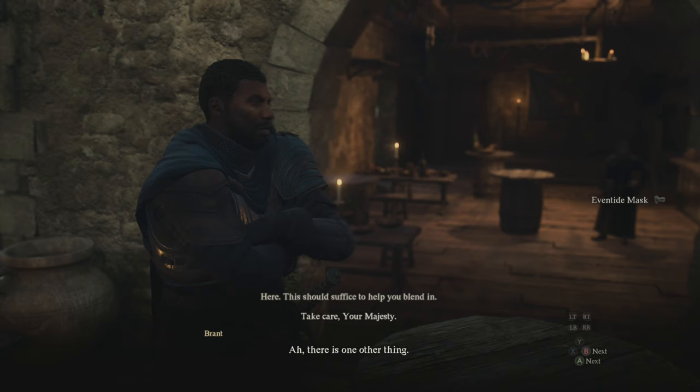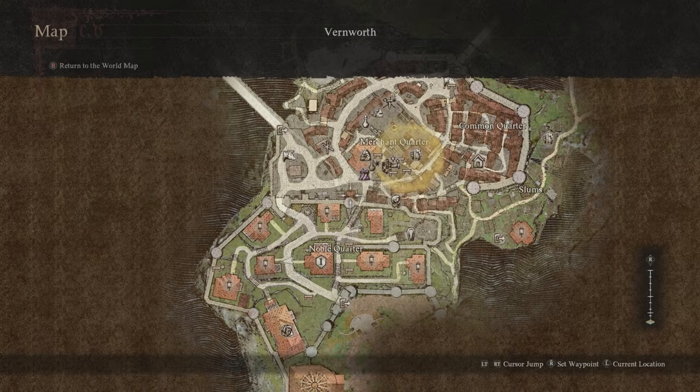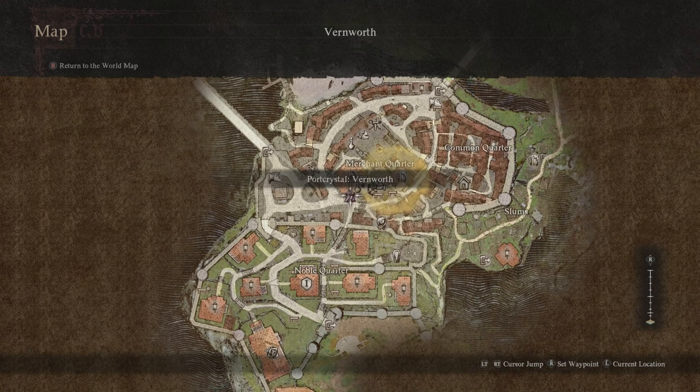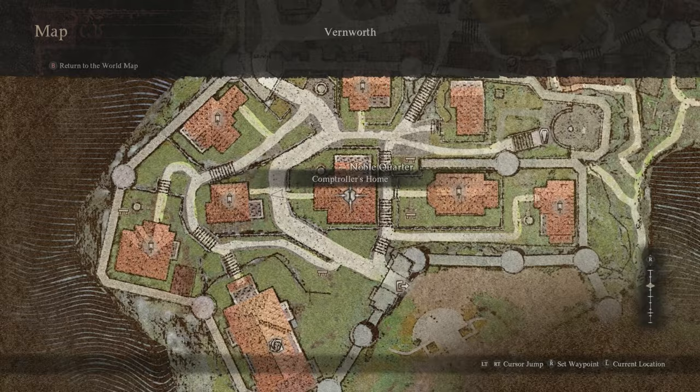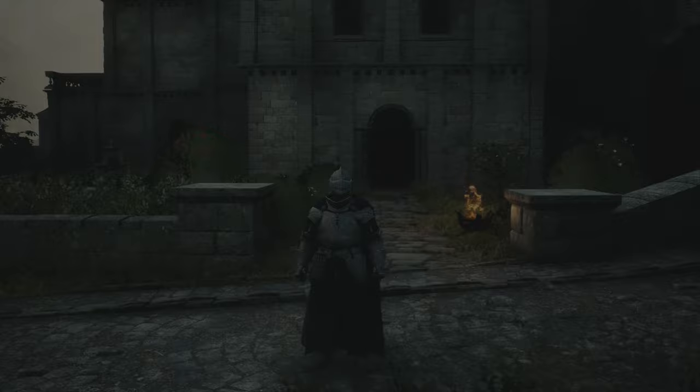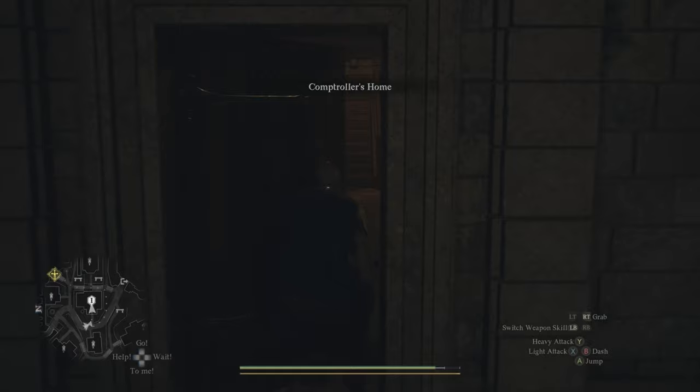The last item you need is the courtly outfit, which if you were to buy would cost a little over 300,000 gold, but we're going to show you how to get it for free in about 30 seconds. Head over to the town of Vernworth and make your way to the noble quarter on the southwestern side. On your map you'll see a place called the Comptroller's Tome — go inside this house, with the entrance on the western side. Once you're there, go right through the front door and you'll see stairs straight ahead.